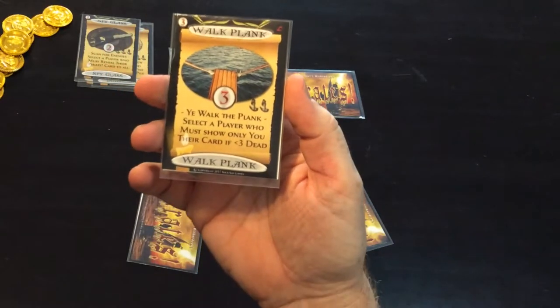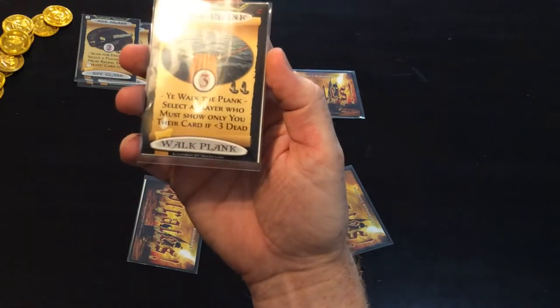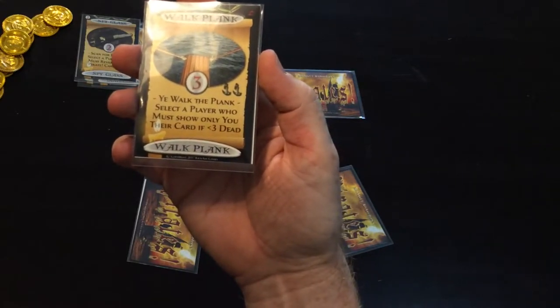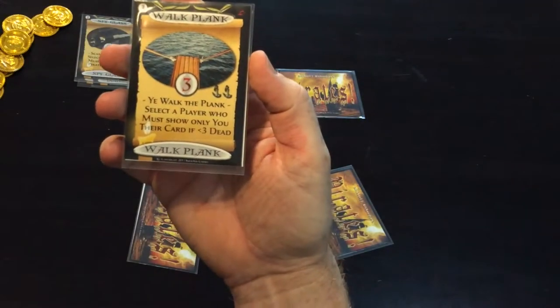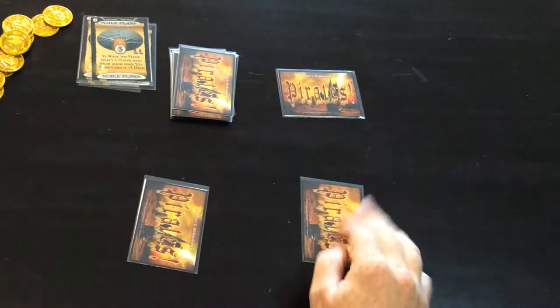Card three is walk the plank. Once again you select another player, and they show you their card in private so you're the only one who will see their card — you get a bit more information. If they have a card that is a number zero through to two, a lower number card than the three, they will have to discard that immediately and they will be dead. So if I played that on this one, he's got a three — he's still alive but I know he's got a three.